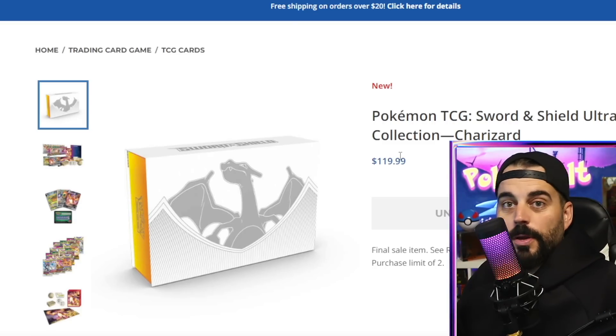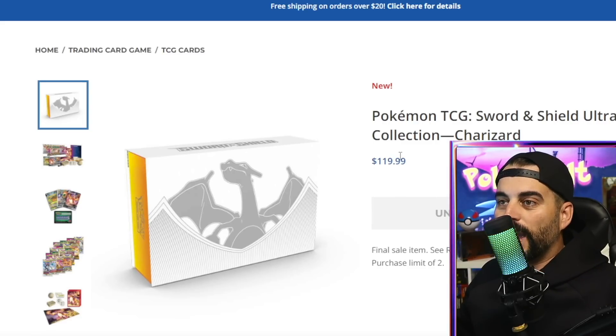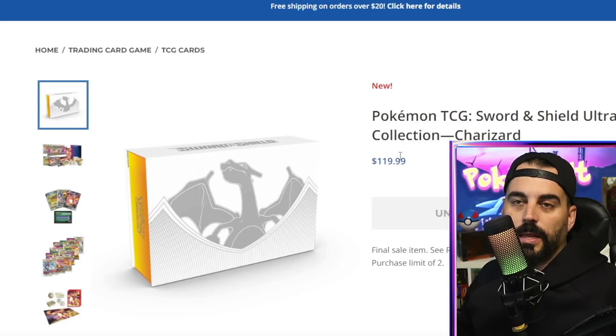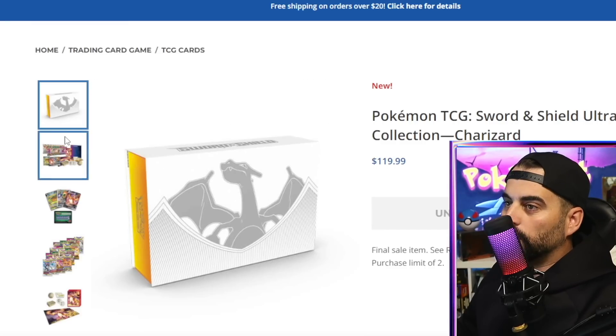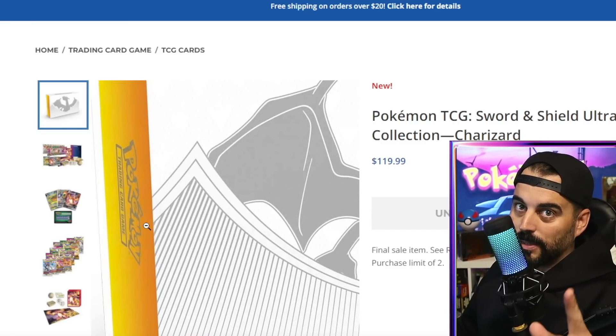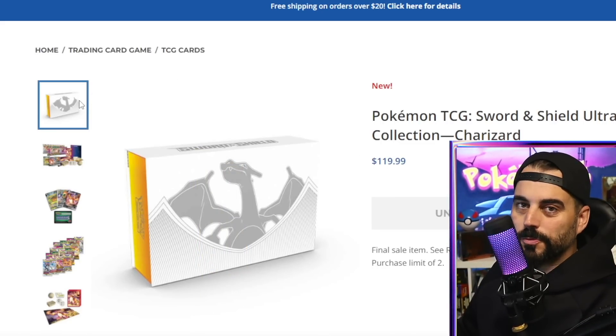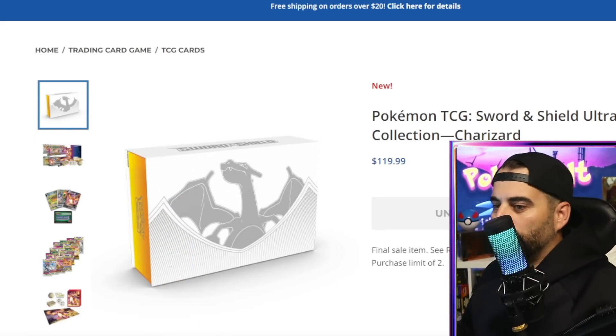This is a way to get yourself a Charizard UPC at retail — by being connected. It doesn't have to be our Discord; maybe other Discords are doing this too. The more active you are, the luckier you will get naturally. The link's down in the description right now — it's as easy as that, we're a click away.